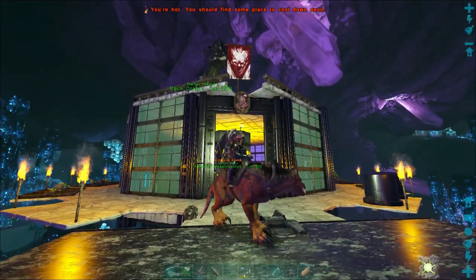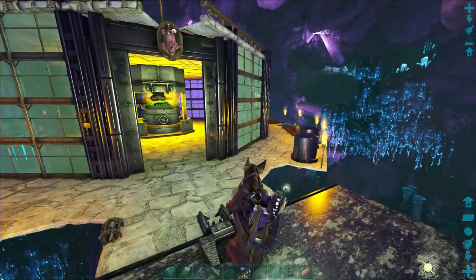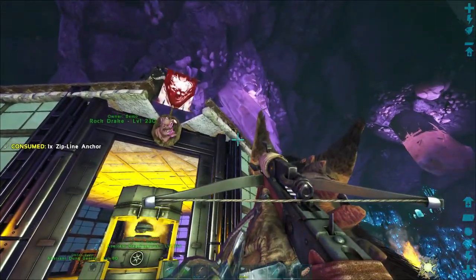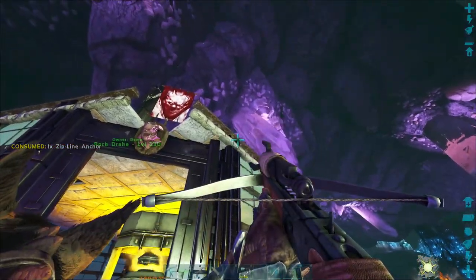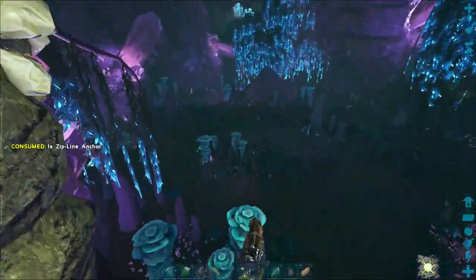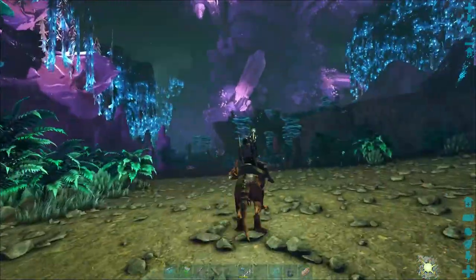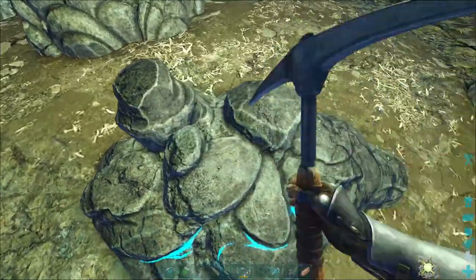Something else I need to fix is how to get from down here up to the top without doing a cryopod. Maybe I just need to put a little something, but I can't shoot the side. I need to set something up so I can get across easier. Maybe I'll just leave one of the Ravagers up there. I need to get some metal from down here anyway so we can make that feeding trough, and I'll just head up the other way over here.